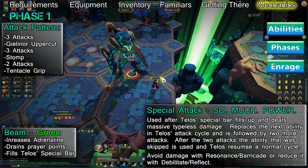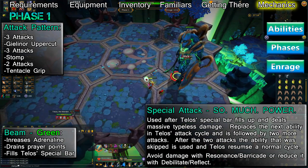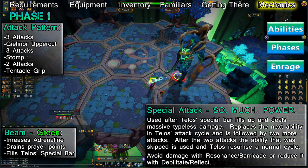First he'll hit you 3 times, then use Gielinor Uppercut. After which, he'll hit you 3 more times, and then use Stomp. Once he lands, Telos will hit you twice more, then use Tentacle Grip again. After you break free, he'll repeat this cycle of attacks indefinitely until the phase is over.